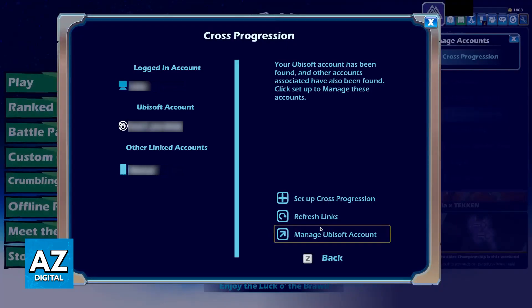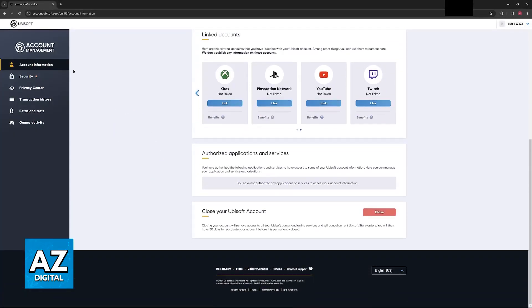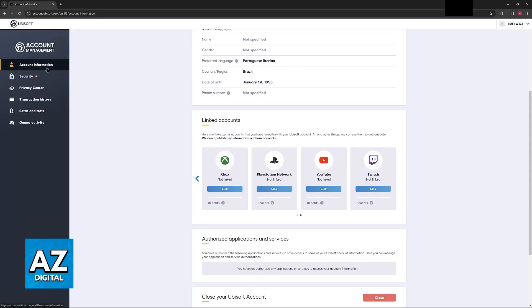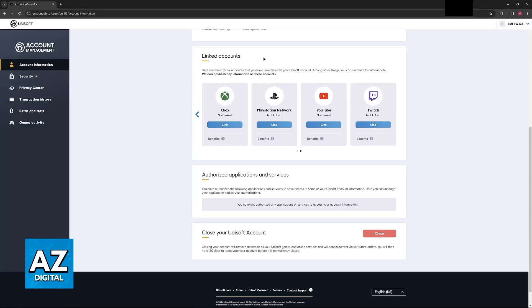So make sure that you add a Ubisoft account. Once it appears here, you will have access to the manage Ubisoft account button. Clicking this will redirect you to the Ubisoft account management page, and all that you have to do here is go over to account information and scroll down once you find linked accounts. This is where you can link a PlayStation Network account to this Ubisoft account.